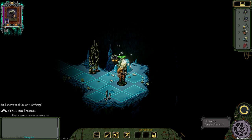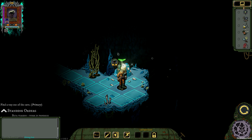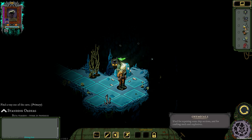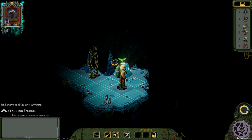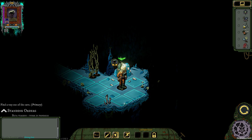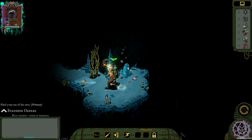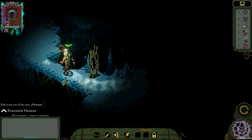Let's go — we have Lieutenant Douglas Kowalski. His supplies include glues, copper, chemical, scrap, and void marrow. Below are the abilities and skills, but I think the tutorial will give us some info about those.